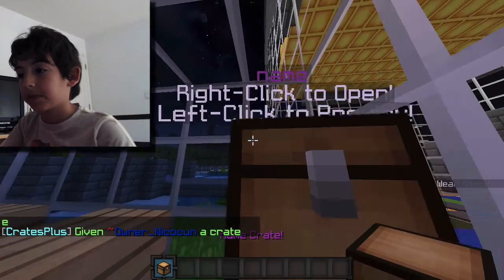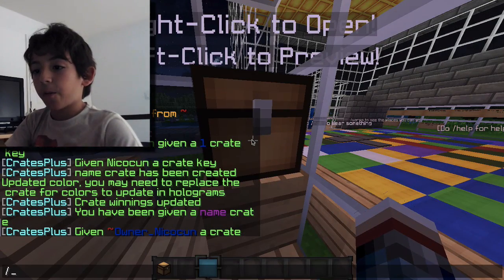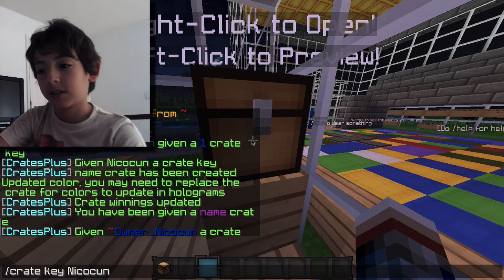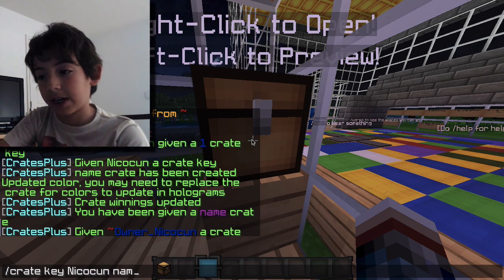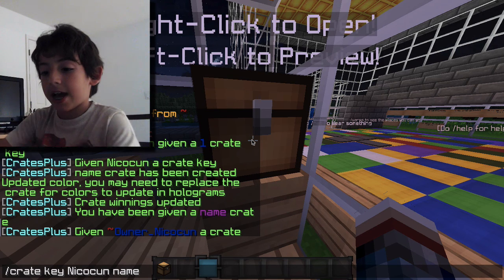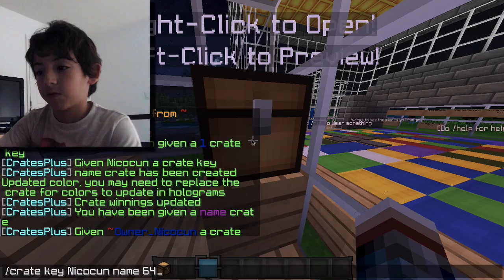Go down here — notice the key. Now what you want to do is create a key. Name it something smart — call it the name of your key and your crate name — and set the cost to around 1. Go.